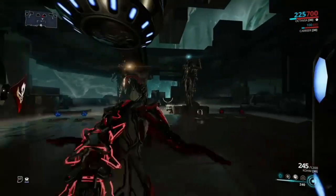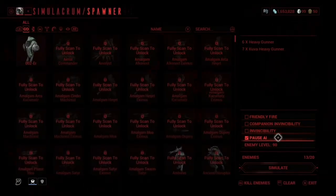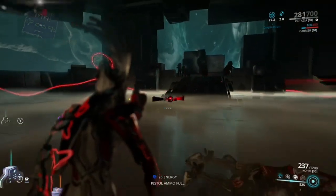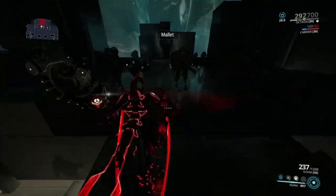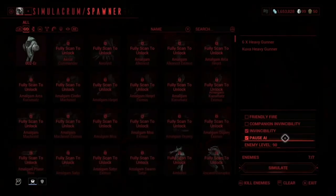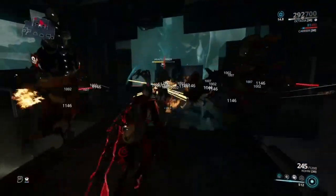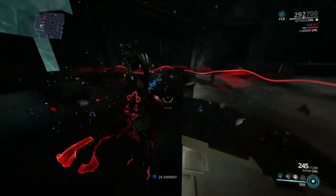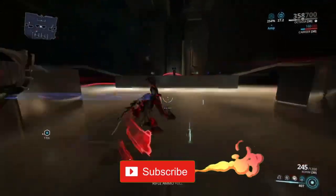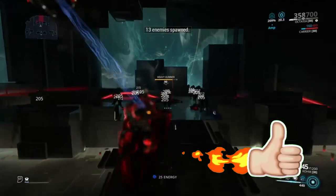Now let's show you how everything works. We have a couple of enemies here — heavy gunners take a while to die, but this is just to demonstrate. When we throw the Mallet ball down, you can see it's not doing any damage at all because no enemies have shot at it yet. Once we unpause and they start shooting at it, they begin taking damage. You can see it ramps up — we're doing a lot of damage and clearing enemies quickly.